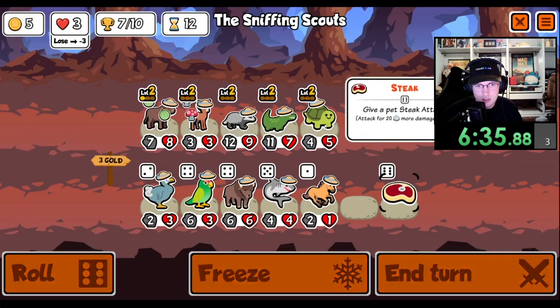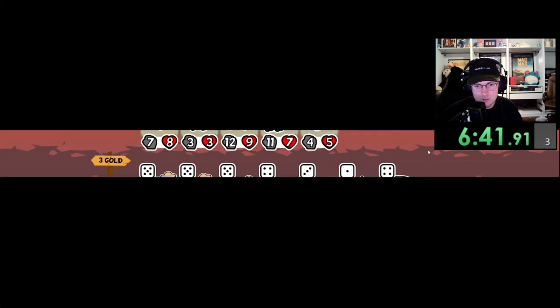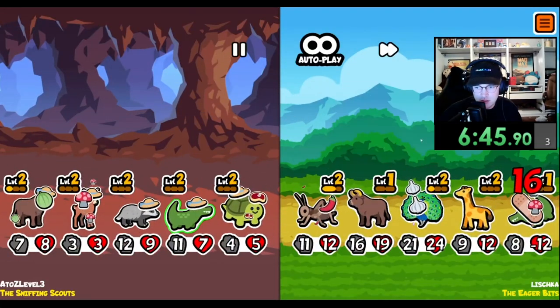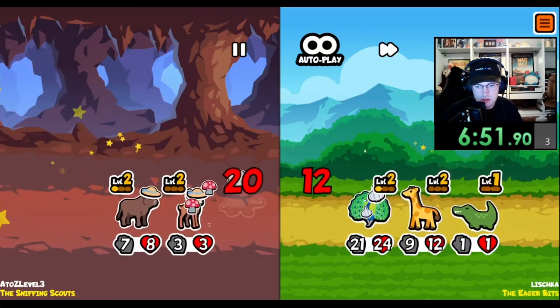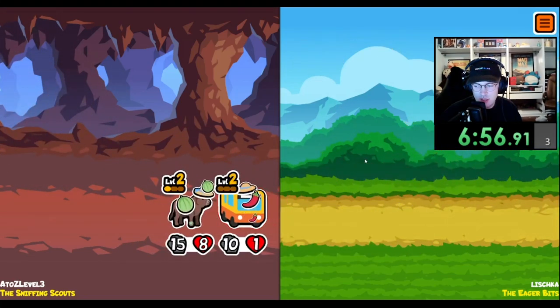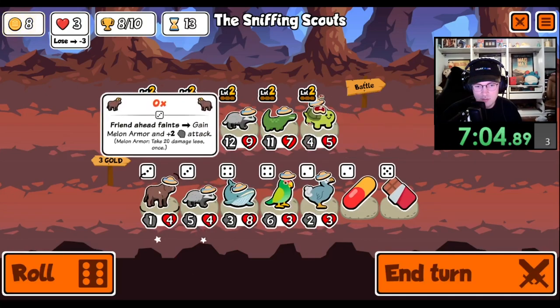Just level up. I'll give you a steak. Let's see how this crocodile does - kills another one, breaks our melon, but we get our melon back. That's close. I'm liking it. I need to just level up the ox.